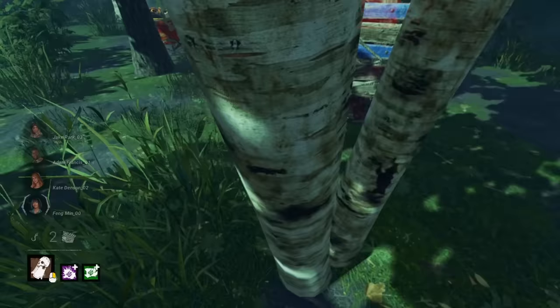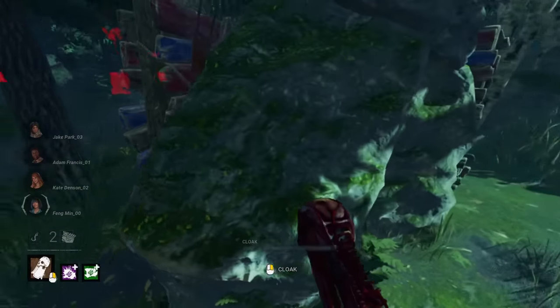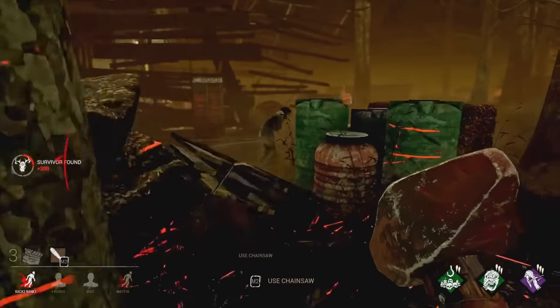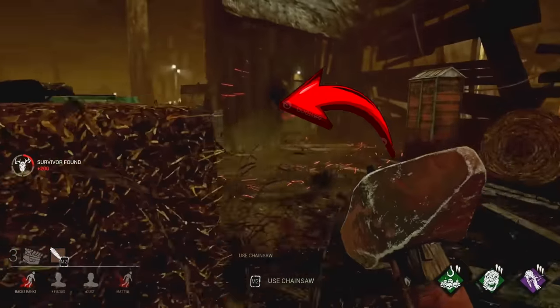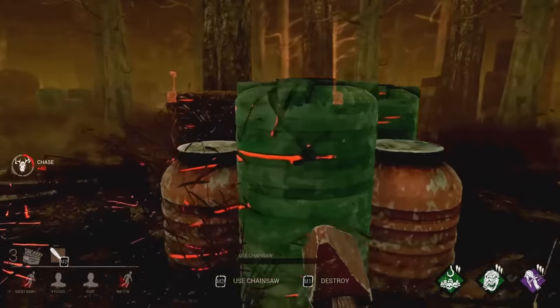But did you know that during the early days of Dead by Daylight, these kinds of structures were literally all over the place and pretty much every single map back then featured at least one loop like this? These tiles were nicknamed double palettes by the community and they were actually a conscious design decision by the developers.